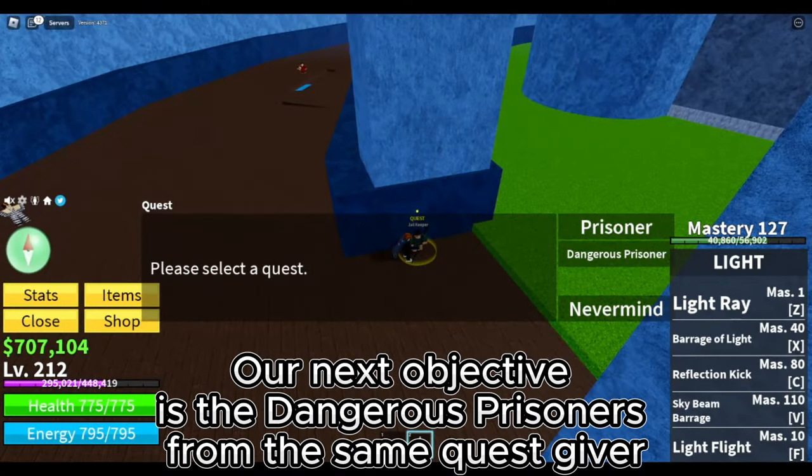Before going to the next objective, we will get the Instinct first. Our next objective is the Boss Magma Admiral in Magma Village. This is how I kill the boss. Keep your distance from the boss and use all of your skills. Same strategy: take the quest, kill, server hop, and repeat. Our goal here is level 425. Stats check.